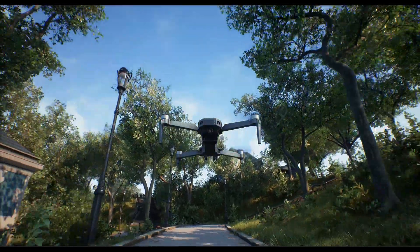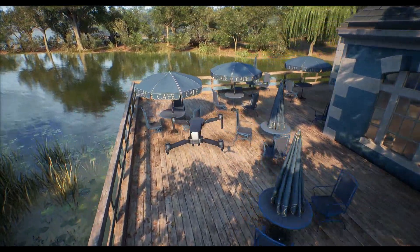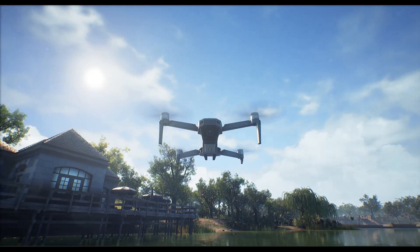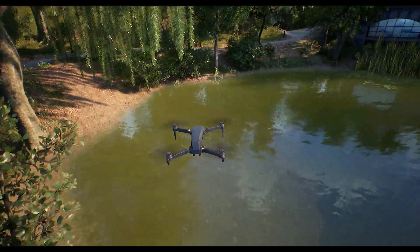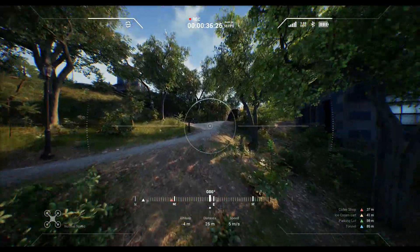It includes simulated GPS sensors that will keep you updated on your relative position, and a compass with up to four fully customizable markers that you can place anywhere on the map. You can edit their color, name, and visibility. Those attributes will automatically reflect on the drone's HUD.